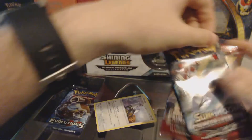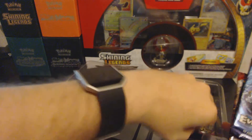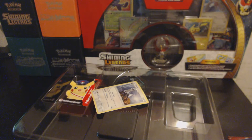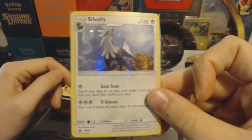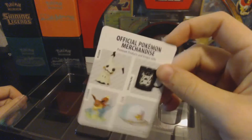We have two packs of the dreaded Crimson Invasion, a pack of Evolutions, and a pack of Ancient Origins. There is a code card for you guys — hope you guys enjoy it. And if you guys didn't know, I have recently just started playing the TCG online. You can see that card is already pretty bent from being in the box itself, but it is the Sun and Moon promo — very very cool card.